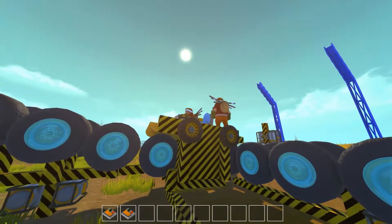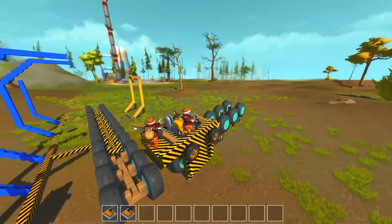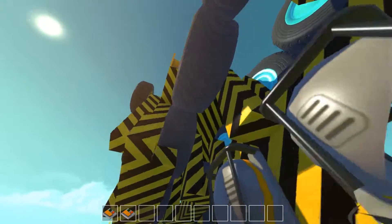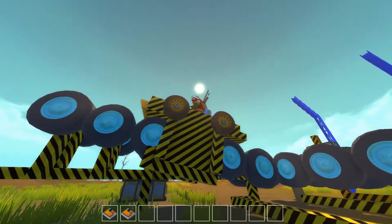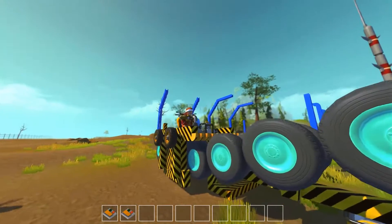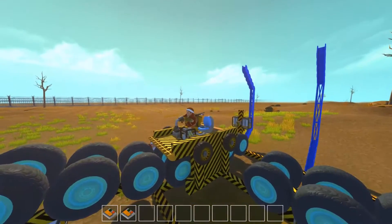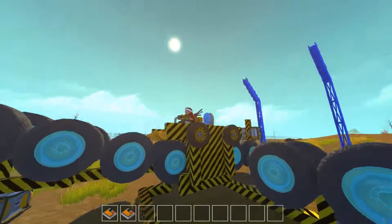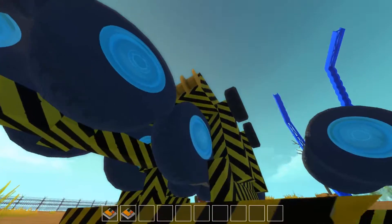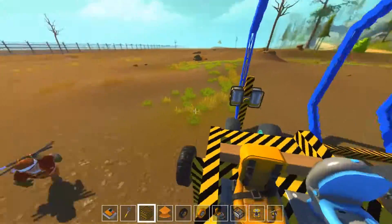That thing's getting us stuck. Oh god, hey it's working! I think it's this thing - these aren't flexible enough. If I make this thing at the bottom flexible it might work better. Are we still getting stuck here? What is going on? Oh, it's your bottom half.